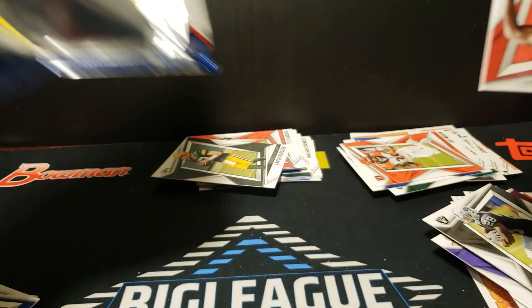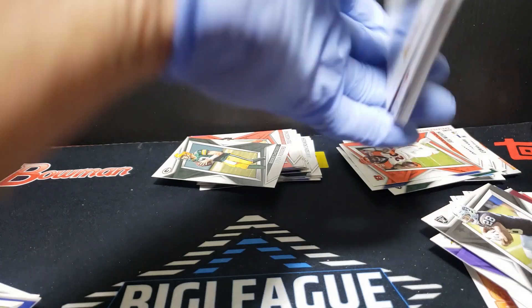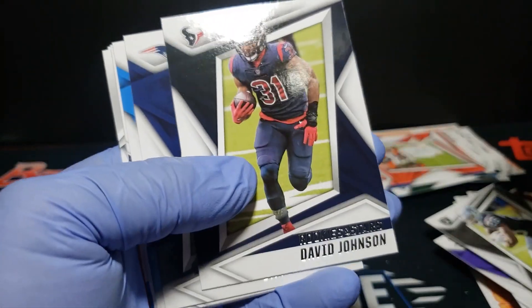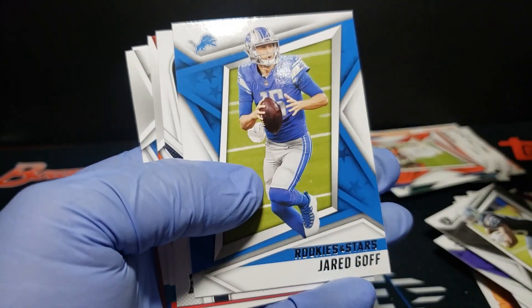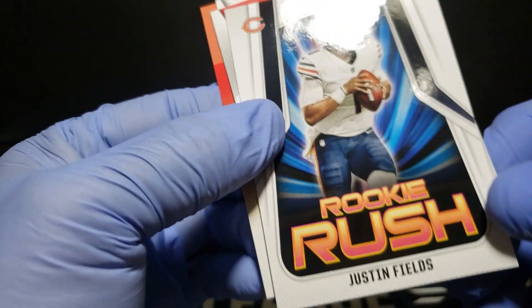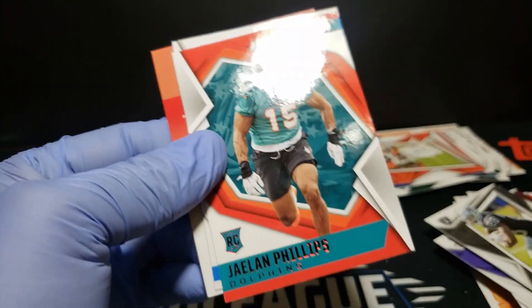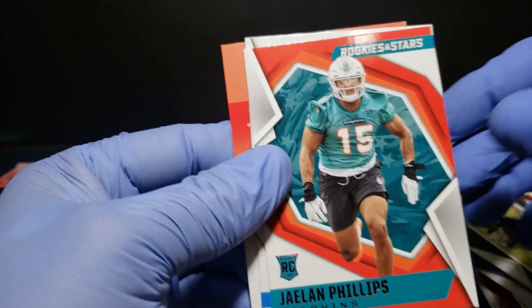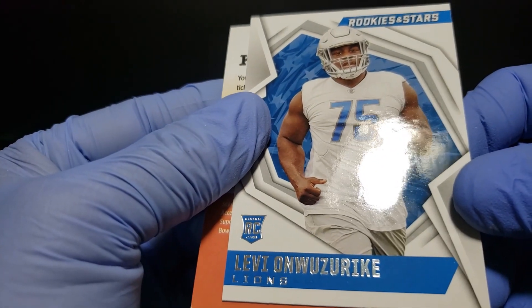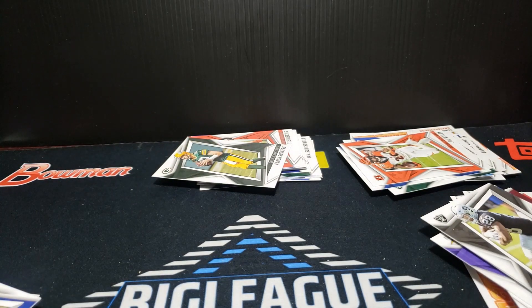Are we supposed to get a memorabilia card and an autograph or just one? I guess you can get either. Oh, we got a Patrick Mahomes base. We got a rookie rush of Justin Fields — I like that card with the colors. Jalen Phillips red rookie, and the last card is a Lavonte David rookie — very hard name to pronounce.